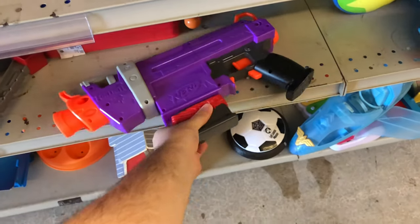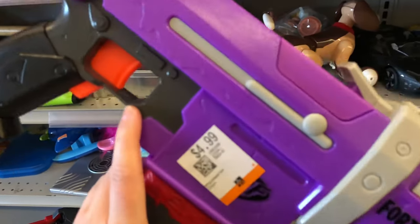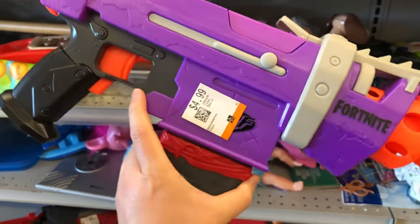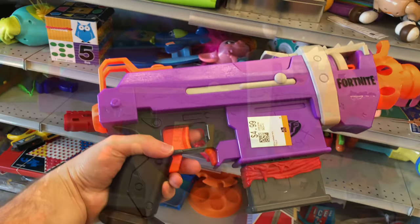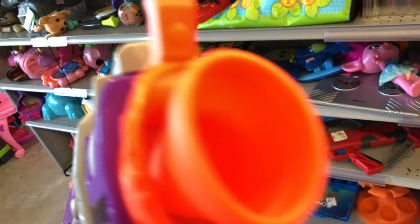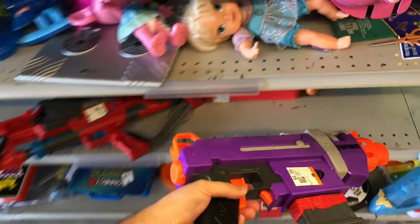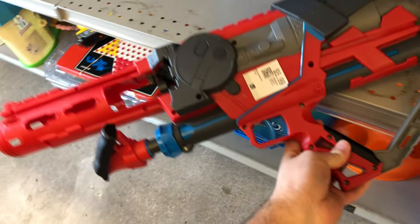Okay, second stop, and we're starting out pretty strong. We have a Fortnite blaster here, $4.99 — this is the Strife-style blaster, I believe it was called the SMG. Correct me in the comments if I'm wrong. For about $5, it comes with its exclusive mag, the black and red one — that's my favorite six-round mag of all time. That one looks really nice. We'll put that to the side and think about it.